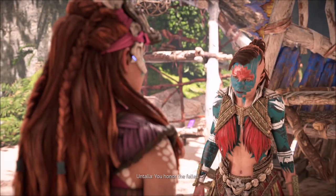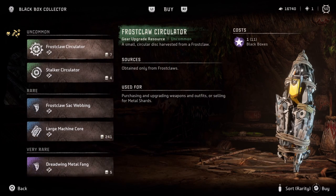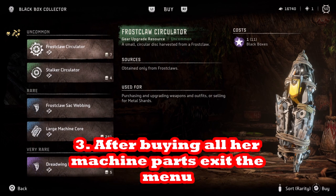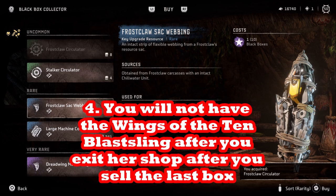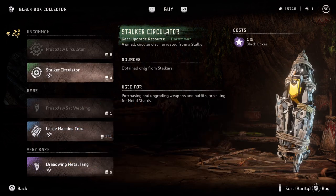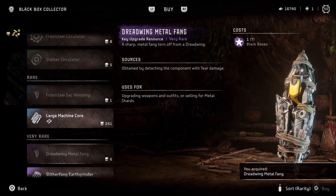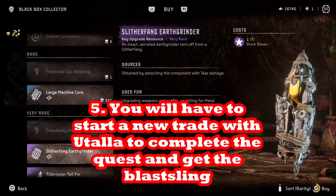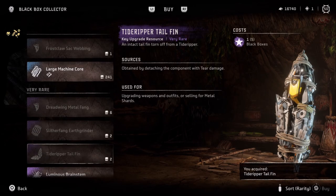The janky thing is that you need to trade in every black box for a machine part. Utala has 12 machine parts and 12 black boxes you can trade for them, so buy every one of her machine parts and then exit the menu. What gets people is that she does not award you the Wings of the Ten legendary blast sling unless you come back to her. Back out, see all those machine parts you've been awarded, then after turning in all 12 black boxes, turn around and start another conversation with her. It's in that second conversation that your XP, your skill points, and the blast sling will pop up and show up in your inventory.